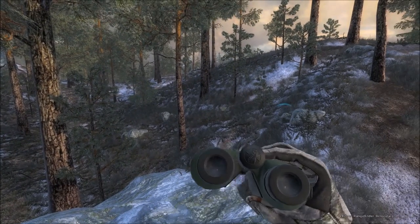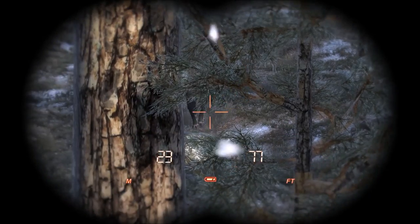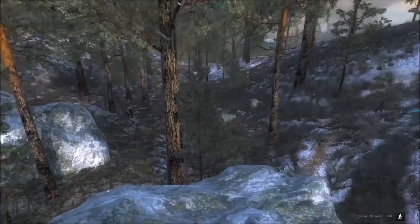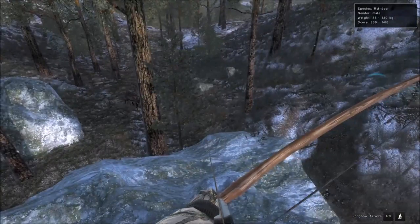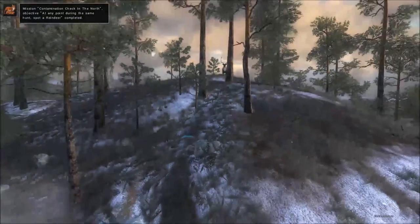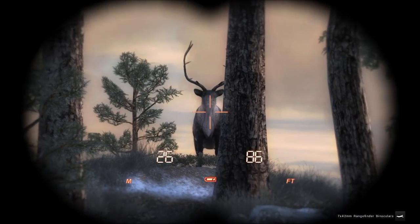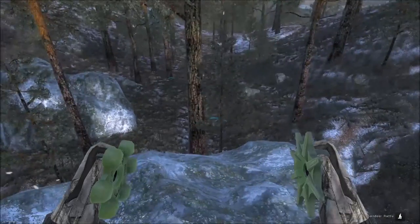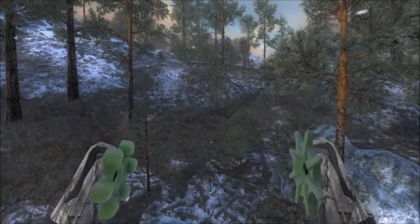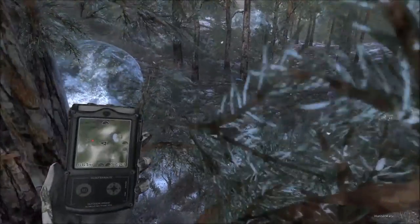We've got a reindeer to our left which is a male — I don't know if it's the one we were tracking. I just got a call from another male and I hear something to the right. He doesn't seem to necessarily be coming to the call — maybe he is. Okay, that's probably the one we saw spooked, so we can make a really good shot here. Or just not a great shot — he's not staring at us but now he's just going to run away. That's not what I expected at all.